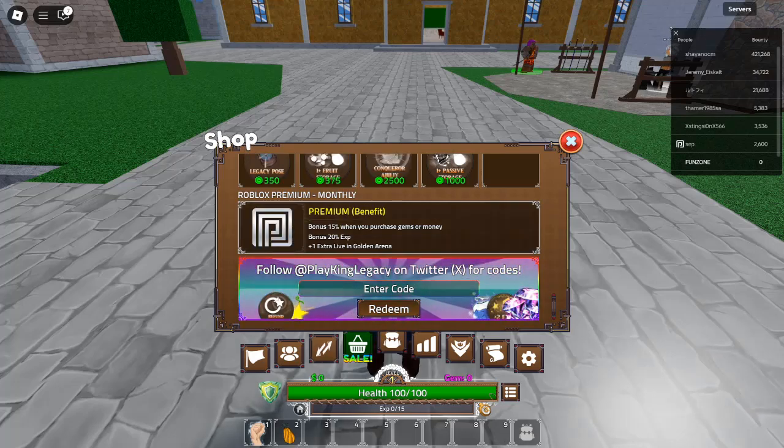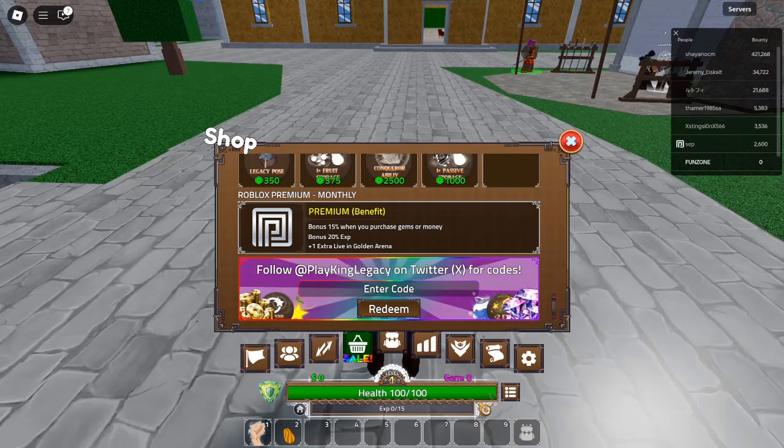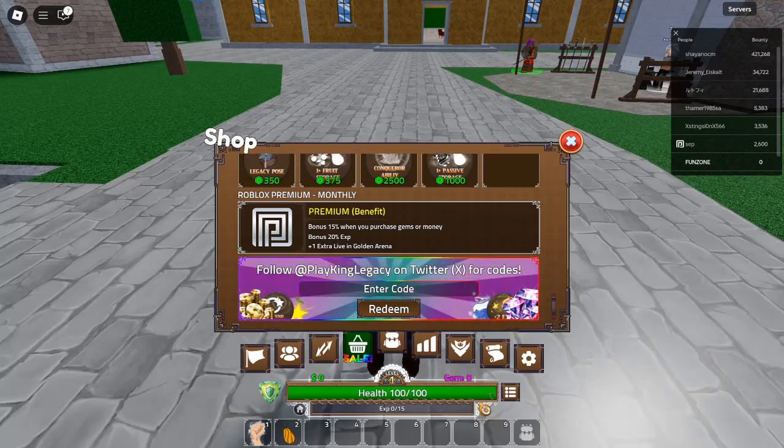Code 2: Update7.1 — Redeem for exciting rewards. New. The latest game update brings new content, and this code lets you claim rewards tied to Update 7.1. Don't miss out on this.